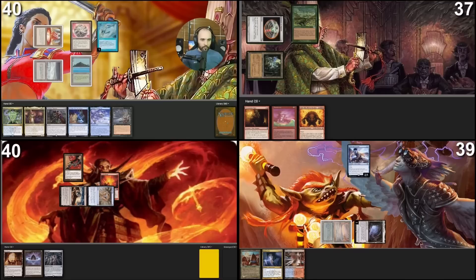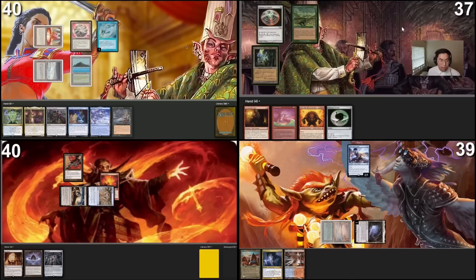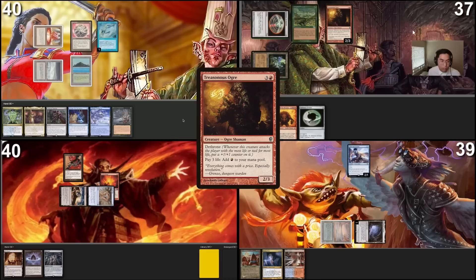Untap. Draw for turn — Tropical Island. Pass the turn. Draw for turn — I'll make a white... actually you have two islands, I'll make three red, sorry. Three total to cast Treasonous Ogre. I will pay six life for two red and cast Talisman of Unity. You can draw.